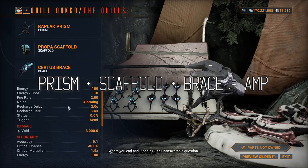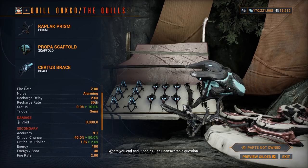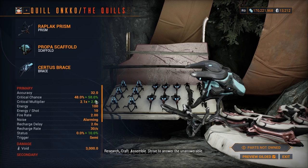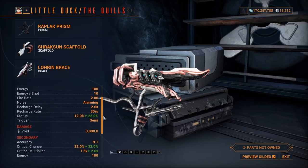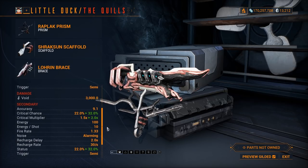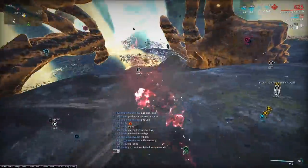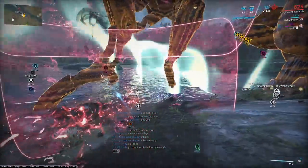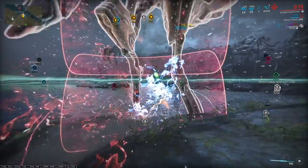An amp consists of three parts: the prism, the scaffold, and the brace. All three parts need to be crafted individually and combined to make the initial amp, which you then build, level, gild, and level again. Once you've gilded the amp, you don't have to necessarily level it for it to be used in hunts since it can't be modded — no capacity issues. Just like any modular weapon, you only get the final best stats after gilding.